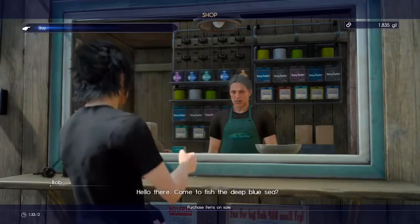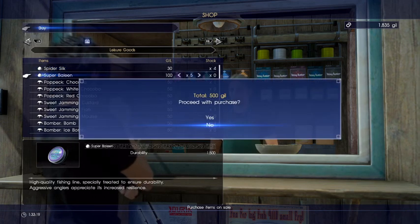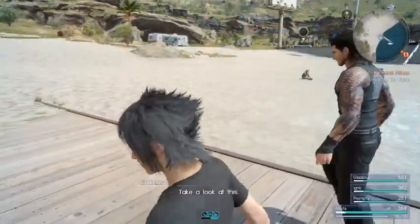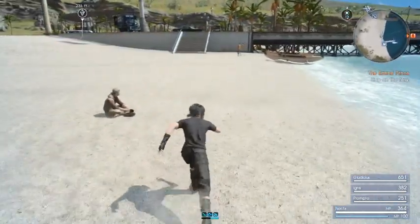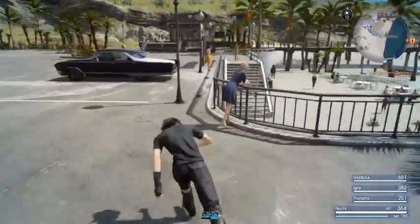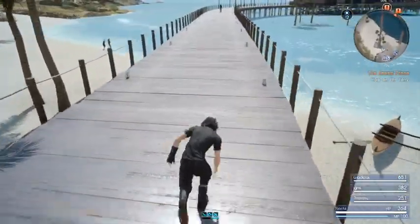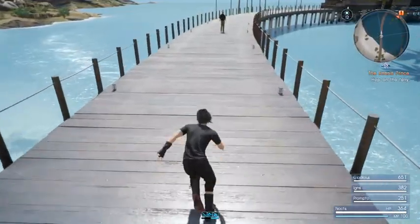And while I'm at it, give me five of this. Okay, I'm good. Up on the ferry. The thing is — you'll see it. As you can see, I don't have a stamina bar because I still have the food effects on me.